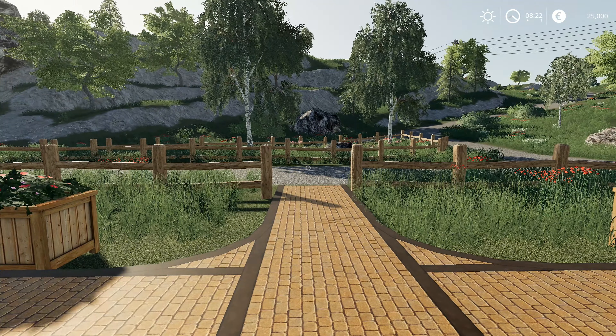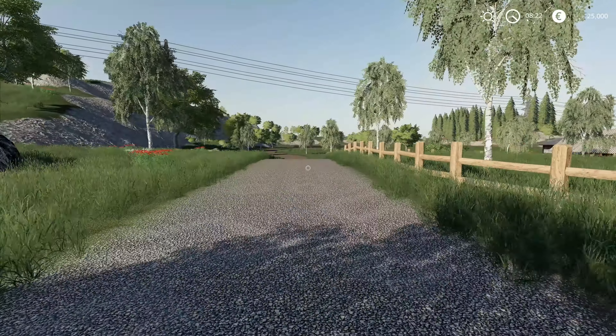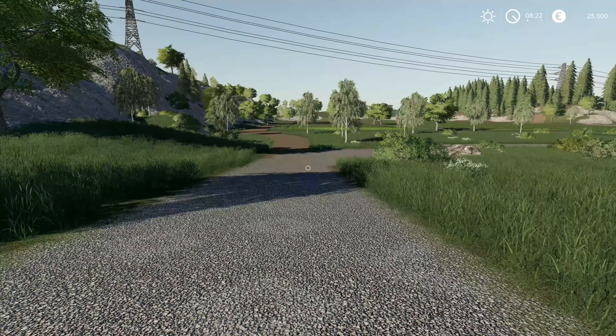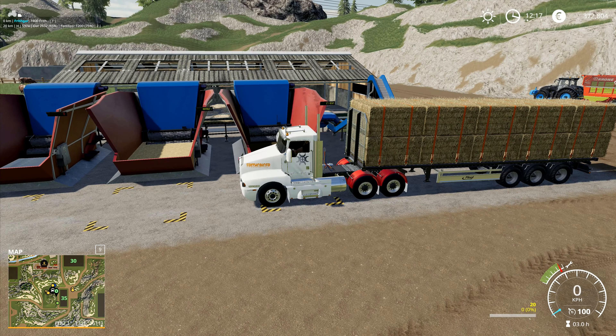Hey folks, it's Frithgar here - welcome back to Farming Simulator 19 on the Hagenstead map. Let's get back to reliving the glory days. We've got 400,000 liters of straw that we're going to put up to 1.28 million liters, so we'll take the bail straps off and see how well this works.